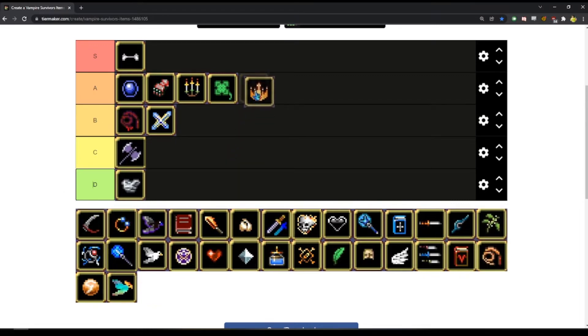Crown, I think, especially for particular builds, is amazing. I do a lot of high-level only-looking-for runs, so I think Crown is necessary for me for that — that's why it falls under A.